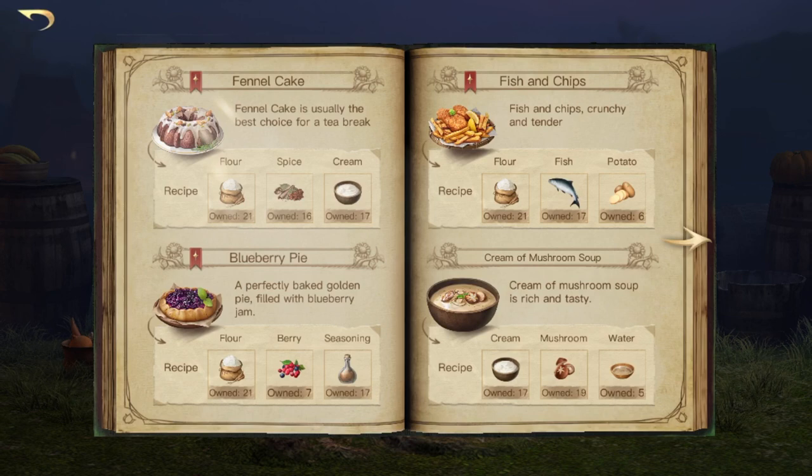For fennel cake you need flour, spice and cream. For blueberry pie you need flour, berry and seasoning. For fish and chips you need flour, fish and potato. For cream of mushroom soup you need cream, mushroom and water.